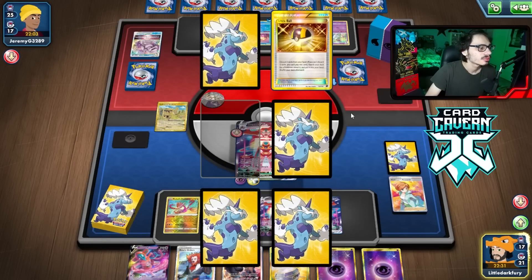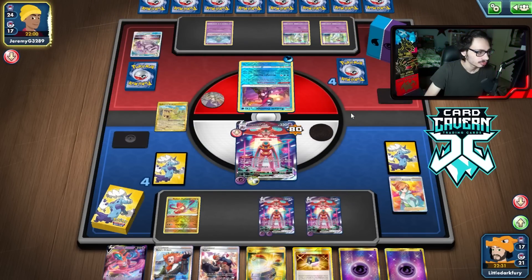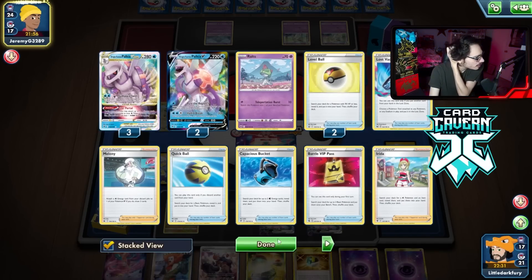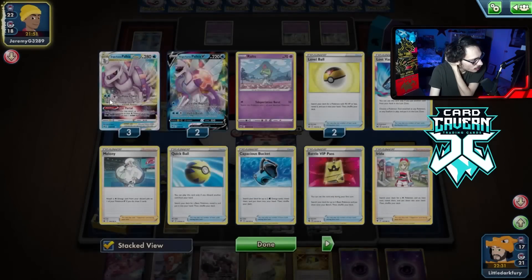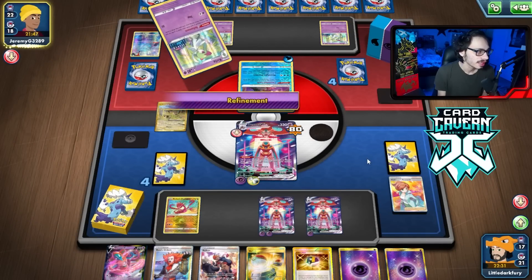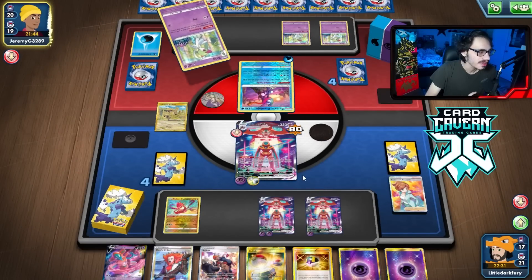Another energy. Ultra Ball. Okay, nothing crazy. I probably want to keep this guy in the active. Well, if they do Greninja, I might be forced to try to switch and heal. Actually, I just realized they are out of Palkia — they're down three Palkia V-Stars. I think they're literally out of Palkia. Yeah, unless they have a Rod, they ain't getting that Palkia back. Which is good.